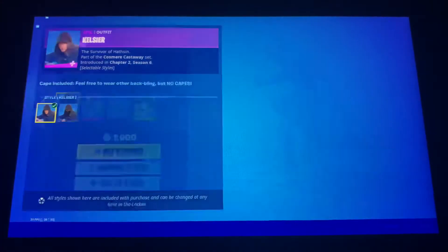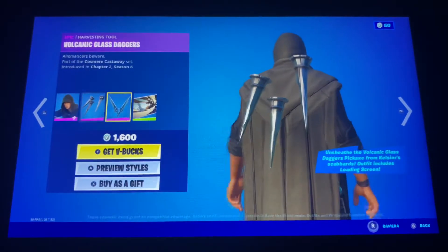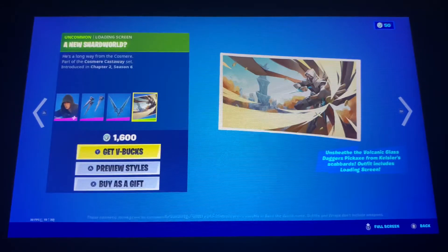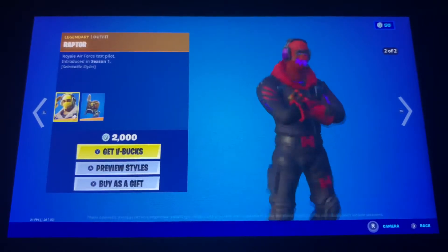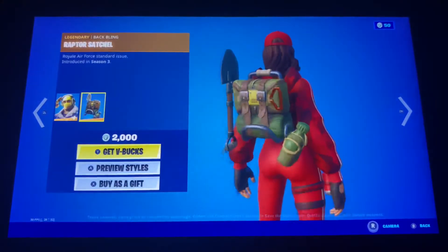Kelsier is back with two red styles. The back bling Hemerologic Spikes. The Volcanic Glass Daggers. And a new Shard World Loading Screen. Also got the Raptor Skin back with two red styles, with the back bling Raptor Satchel.